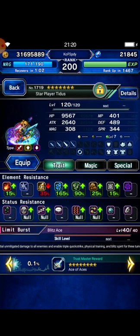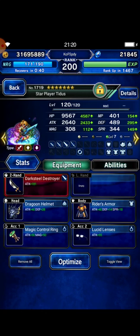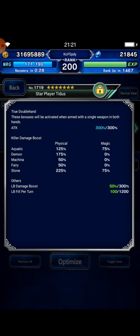I bring Star Player Tidus as my finisher. I build him with 90% wind resistance. For your information, if you bring Sylvie, you can just build all of your units with at least 50% wind. But I don't bring Sylvie this time, so I will use Bar Aeroga to boost wind resistance at the battle. This is his details with 175% Demon Killer and 225% Stone Killer.